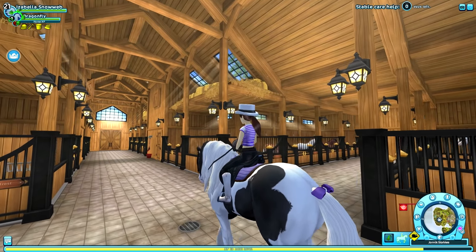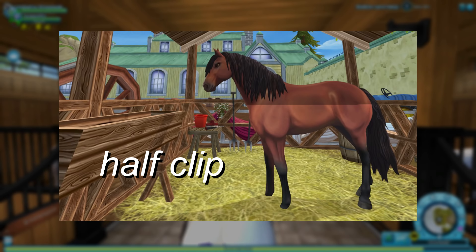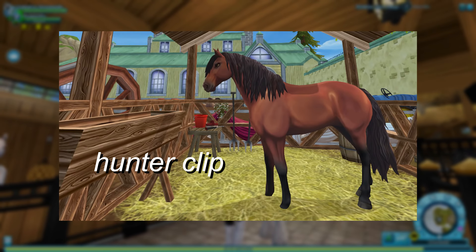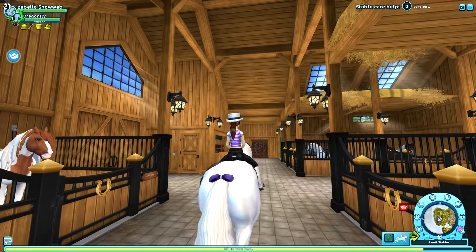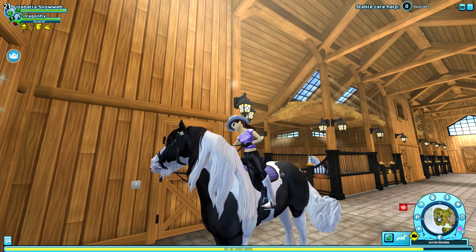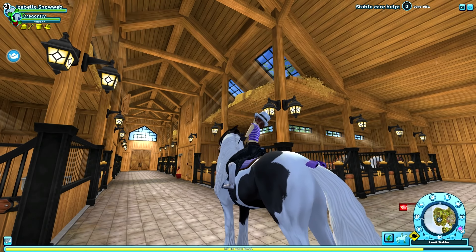My next idea is clipping your horse, which I know a lot of people have been requesting. I do believe it's possible for Star Stable to make this an actual feature. On screen you can see some of my clipping projects in Photoshop CC — I don't have my own horse to shave so I did a few edits on my computer. I know it doesn't look the best but you get a clear idea of what I mean. The way it would be implemented is you'd go to your horse stylist and choose from maybe three different clip styles. Just the option of clipping would be really nice.